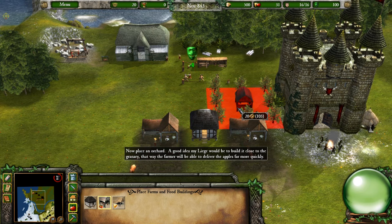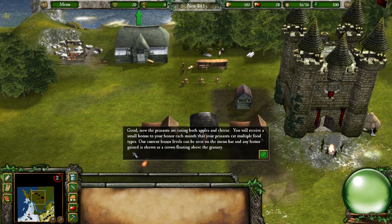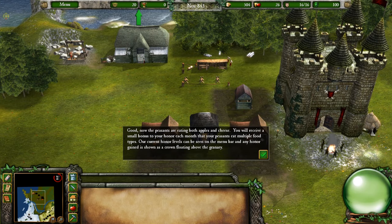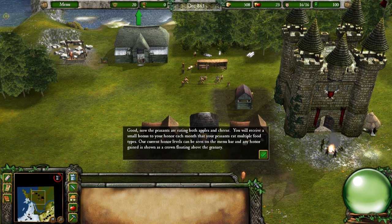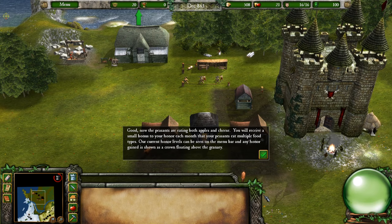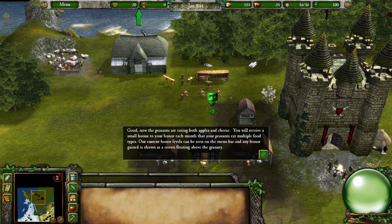The peasants are now eating both apples and cheese. You will receive a small bonus to your honor each month that your peasants eat multiple food types. Current honor levels can be seen on the menu bar, and any honor gained is shown as a crown floating above the granary.